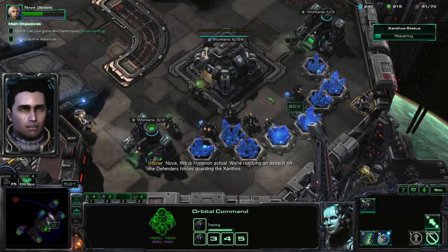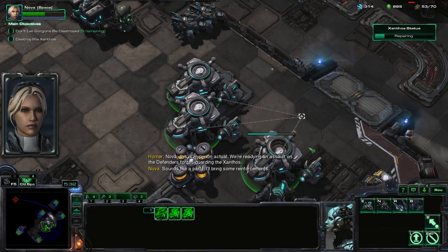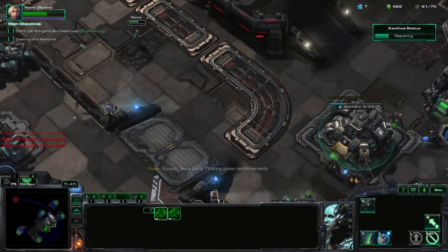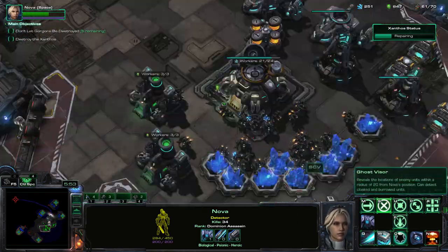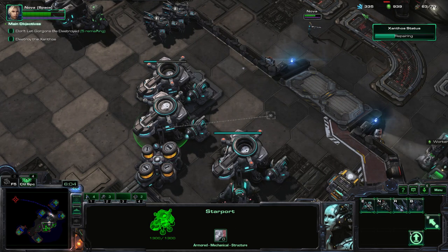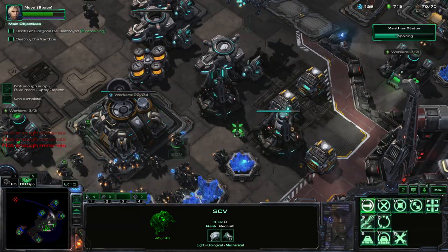Nova, this is Hyperion Actual. We're readying an assault on the Defenders' forces guarding the Xanthos. Sounds like a party — I'll bring some reinforcements. So we're not making Marines yet; we're trying to get our battlecruisers out first. SCVs are more important right now — we've stockpiled more than enough. Just let him do whatever he wants; he just wants to feel like he's part of the fight. Here's our first battlecruiser, and we can actually start producing them now.